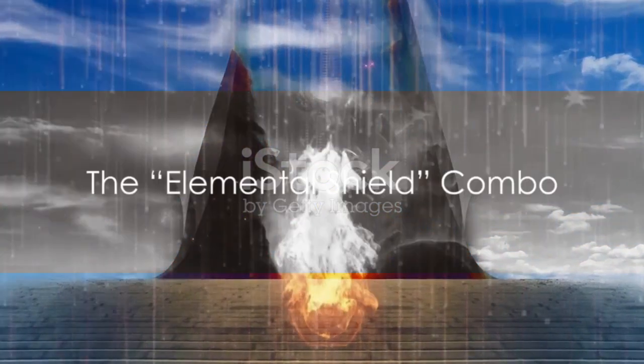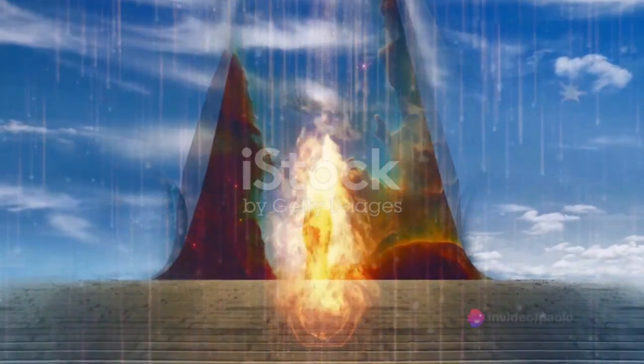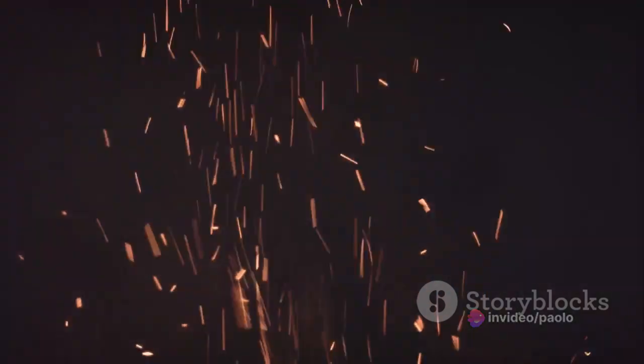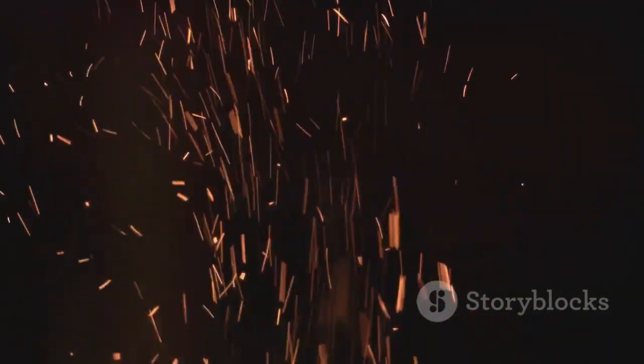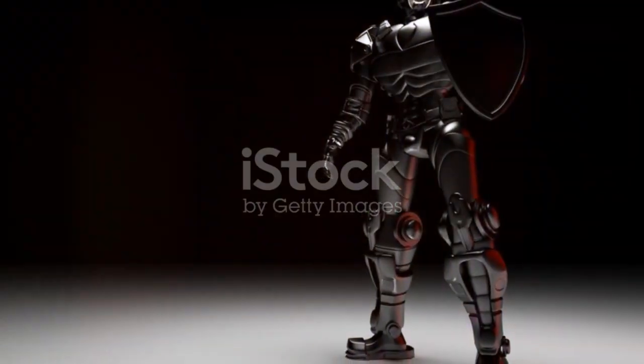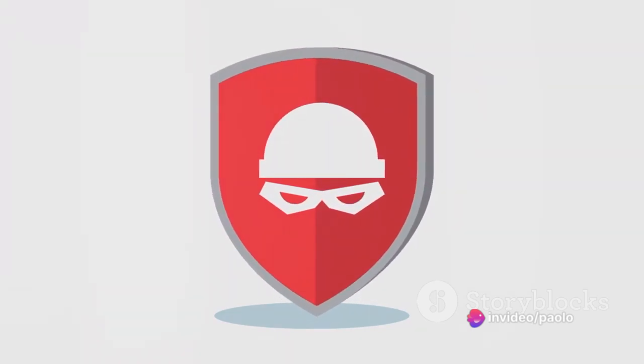Last but not least, we have the Elemental Shield combo, for when defense is as important as offense. This combo is a game changer. You start by conjuring an Elemental Shield — a Flame Shield if you're feeling fiery, or a Shock Shield if you're in the mood for a little shock and awe. This shield doesn't just look cool; it acts as your personal bodyguard, deflecting enemy attacks like a champ.